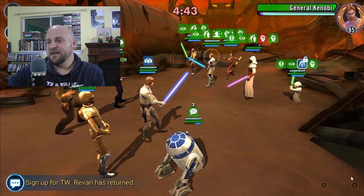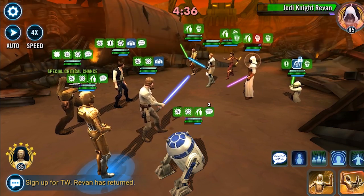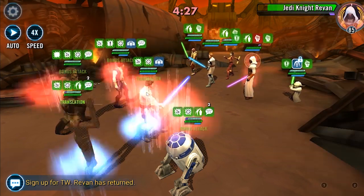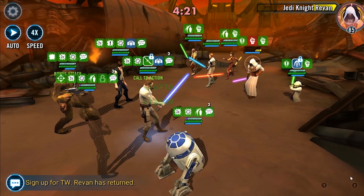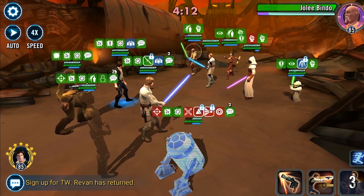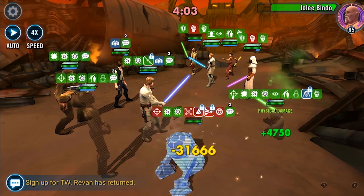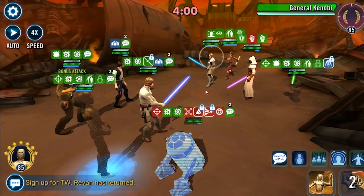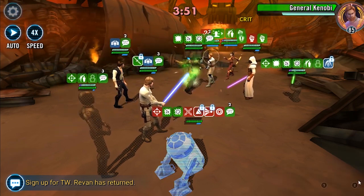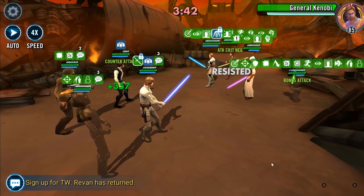I'm going up against a team of Revan, Obi-Wan Kenobi, Bastila, Jolee Bindo, and Grandmaster Yoda. My plan is to defeat Revan first because of his Savior ability — when he dies, he comes back immediately, which I really don't care for. Luckily with C-3PO, I'll use his mass attack ability to take him out. Then my goal is to defeat Jolee Bindo because he likes to bring people back to life, and you don't want that on a Revan team.